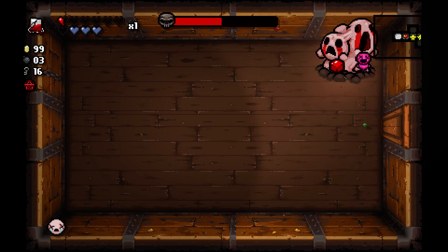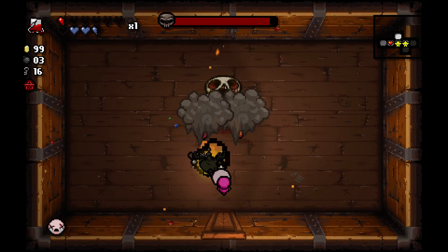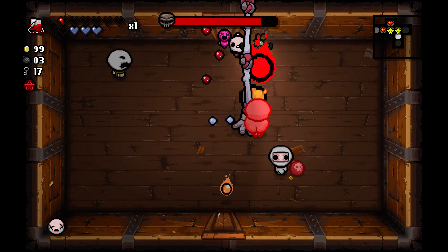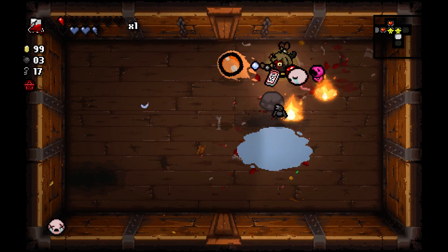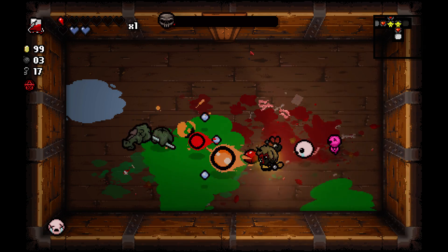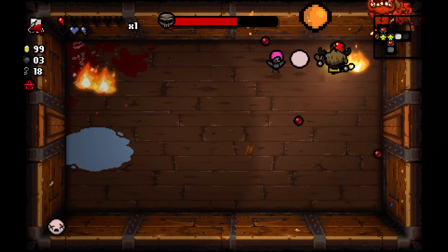I'm also going to fight Blue Baby, and then fight Mega Satan since I got that key for that reason. Two Yum Hearts — mini bosses can drop their items no matter whether you've gotten them or not, so I couldn't have prevented that. Now that my tears actually have damage, I still want to be using the cube of meat for that extra damage.